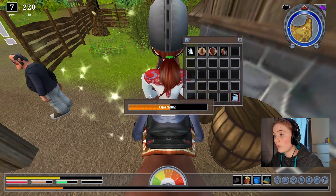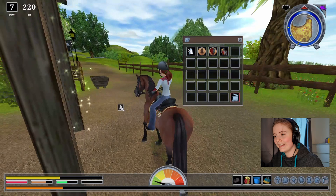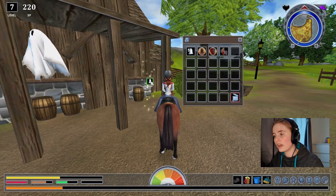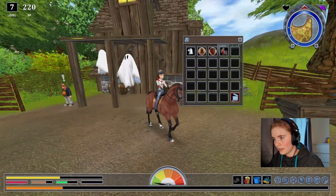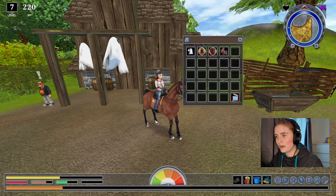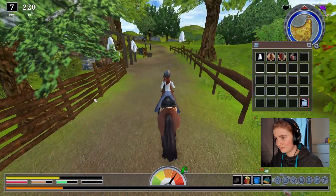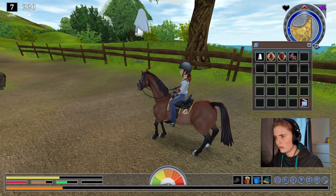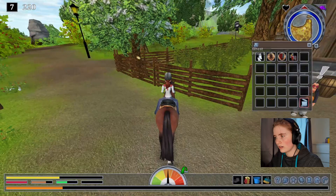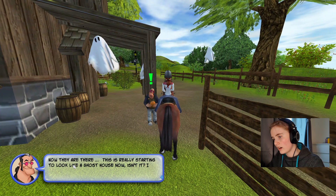I've come to realize that all the items in these games are pretty hard to use. Hopefully if I try again with the pole, it'll work — since I'm going up there anyway, I'm willing to try again. They look really realistic — you don't even see a string or anything, they're just floating in the air. That looks really good. There we go, all the ghosts are up in the trees. We were missing one but found it. Now they are all there. This is really starting to look like a ghost house now.